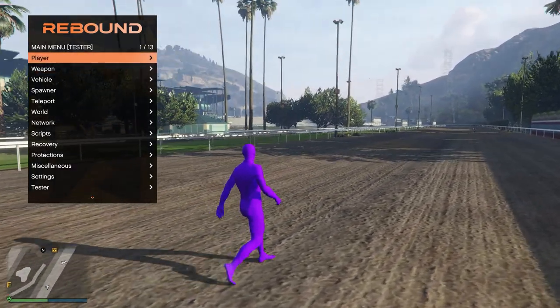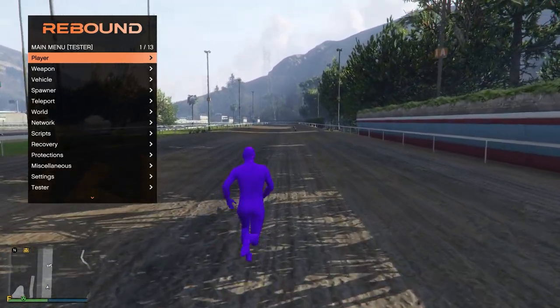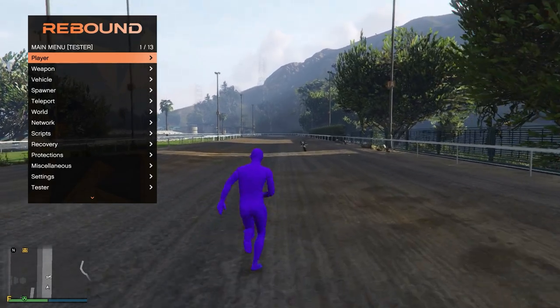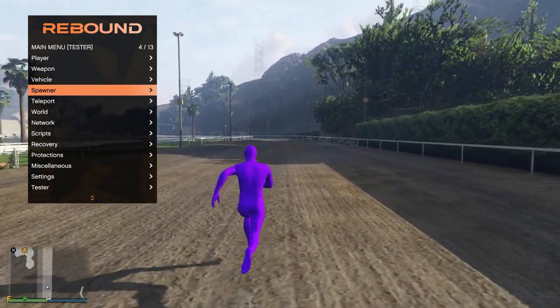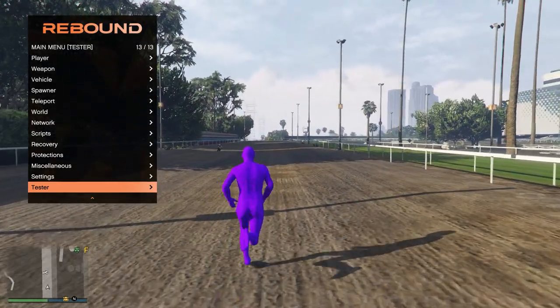Starting off today's video, it does say that I'm a tester, and the reason for that is — well, I think it is a bug. I was given a reseller role on their auth and I think it just gives me the tester version. During my testing I found that all the options are the same in the VIP version, which is the version that I sell, apart from this little tester tab, which is obviously for testers.